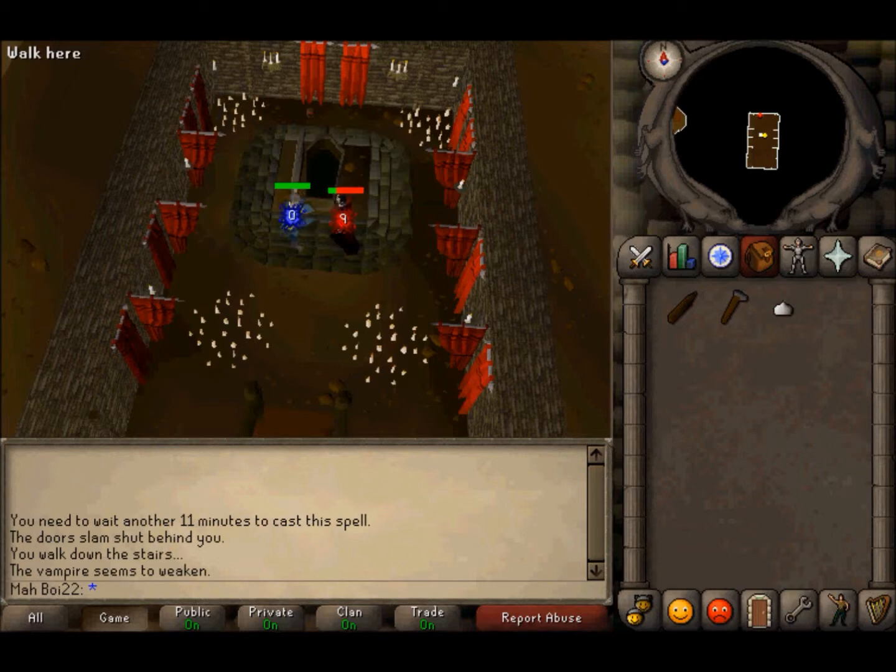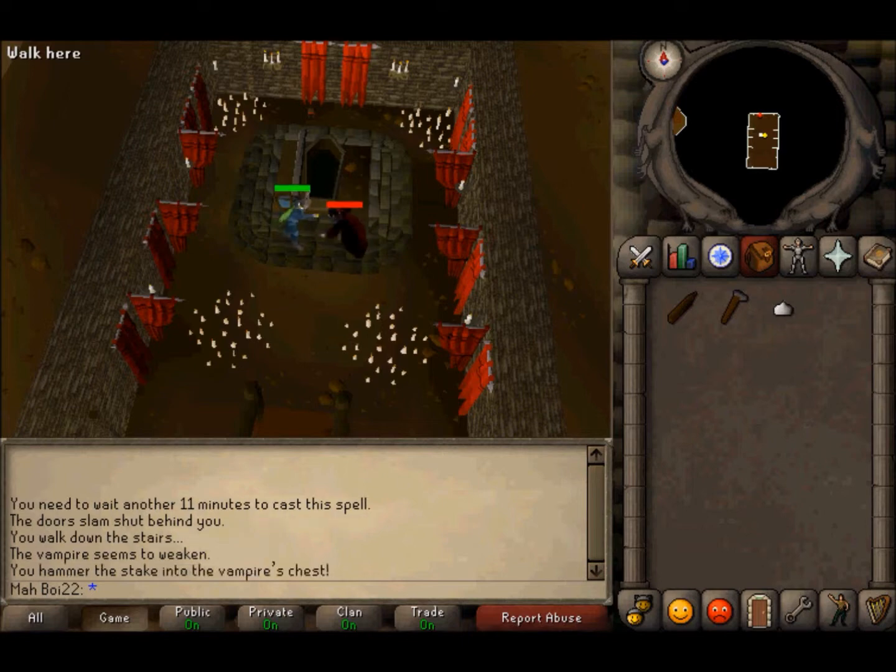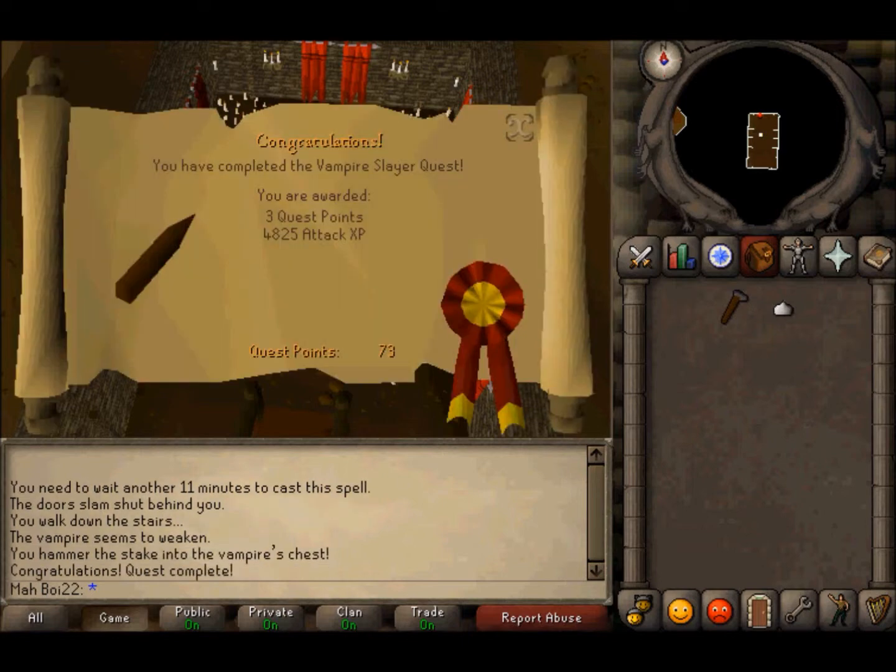When Edward's hit points drop low enough, you will automatically use the anvil striker to strike a stake into the heart of Edward, and consequentially the heart of his fangirls. As he dies, you will obtain 3 quest points and some weapon holding experience. Congratulations — you have now made the world a safer place.